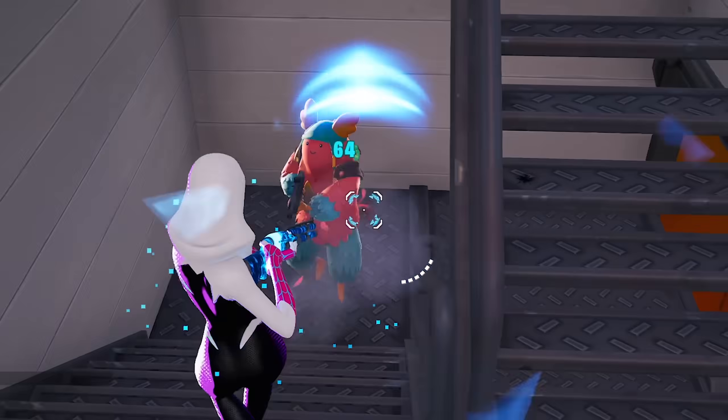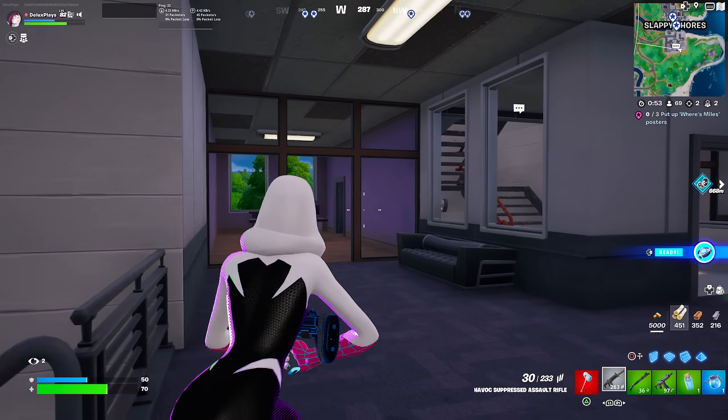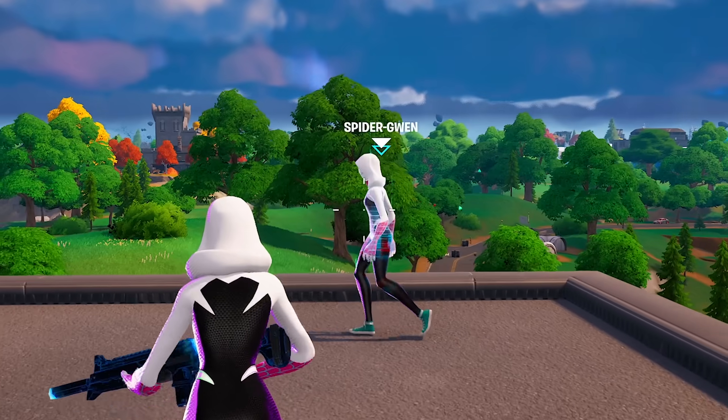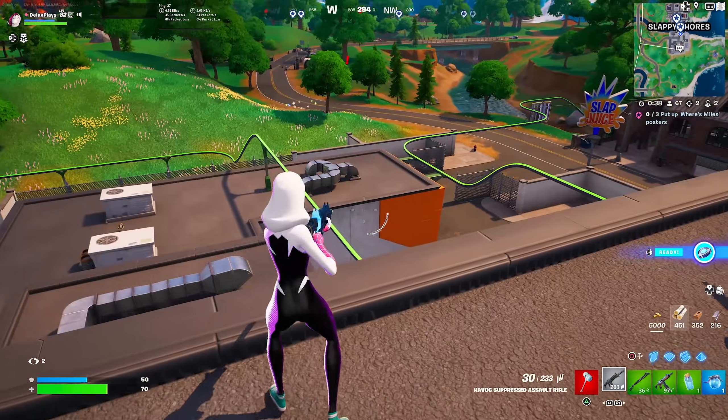I'm trying to show the people how to get the new web shooters early. We've just landed at Slappy Shores as there's a brand new NPC on the map, and it's going to be one of your favourite spider characters. Right here we have got the Spider-Gwen NPC — she's finally back on the island. Oh god, she just got shot by someone.